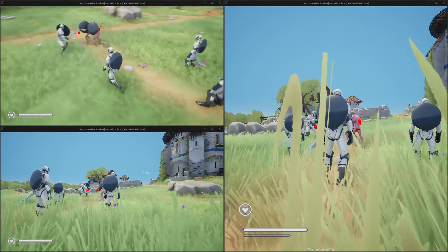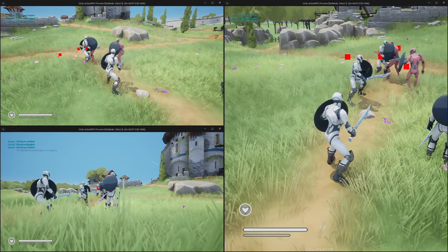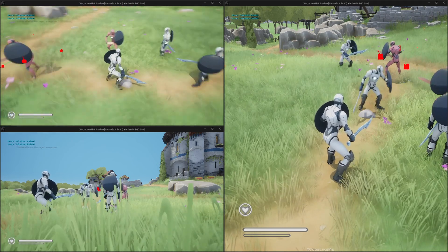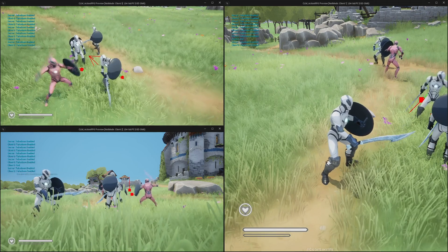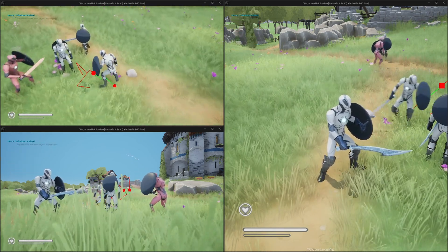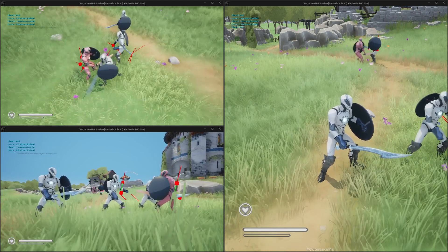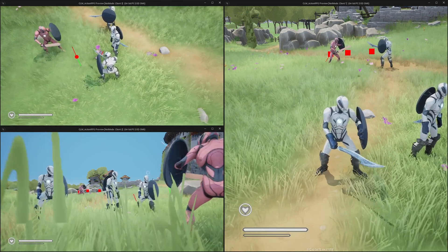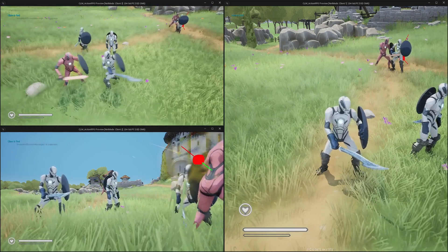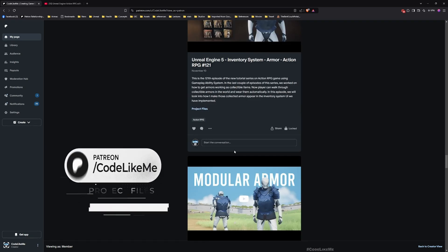Hello everyone. Today we are going to check replication with the hitbox attack system. We did a lot of features recently but we didn't check what happened with the replication. As you can see, there is some snapping of characters and animations. I'm not sure if my character can do any damage — even though I see the impact, I don't see a reaction on the enemy. These are the issues I want to address today: restoring replication with the hitbox-based attack system and other multiplayer issues.